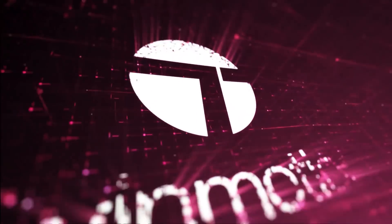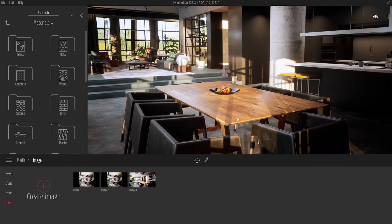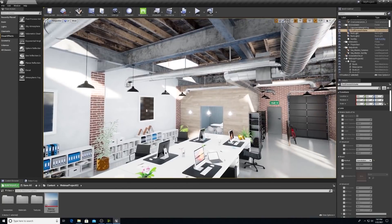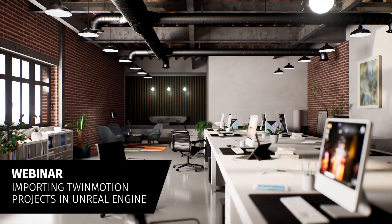New to Twinmotion, the brand new Twinmotion Importer enables you to export your projects from the versatile visualization application to Unreal Engine. Explore how the tool opens up development options for architecture firms, and why it's the latest milestone on the road to a fully open and flexible AEC pipeline. Then watch our latest webinar on YouTube to see the new workflow in action.